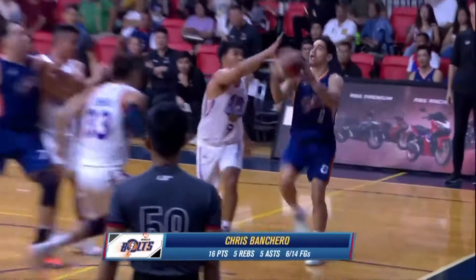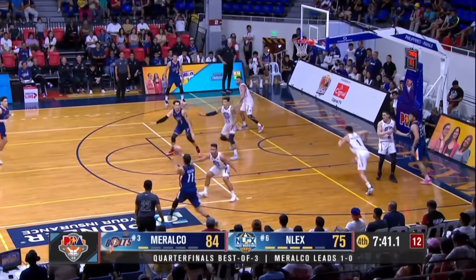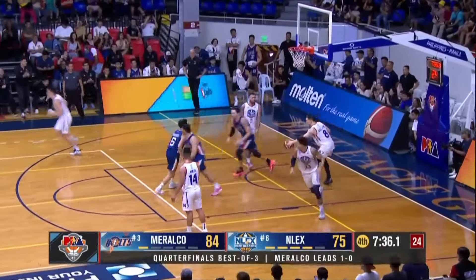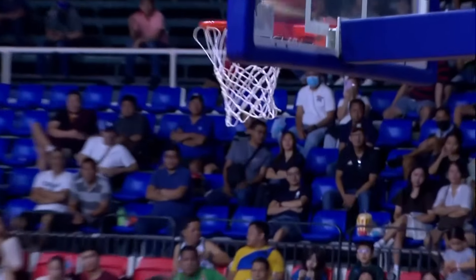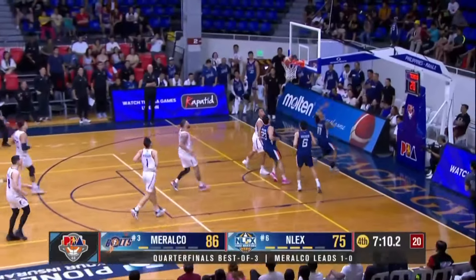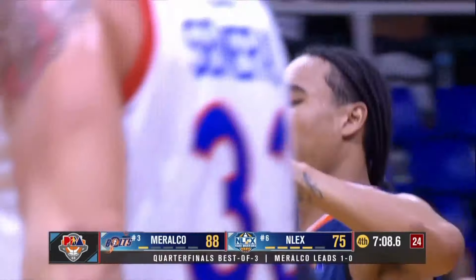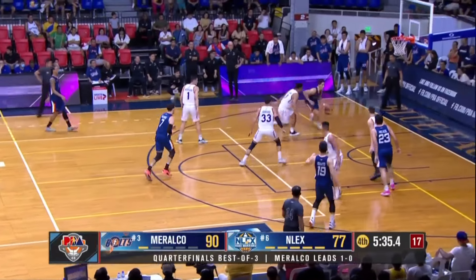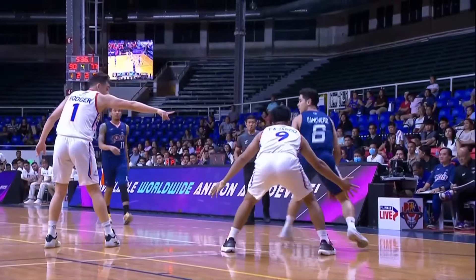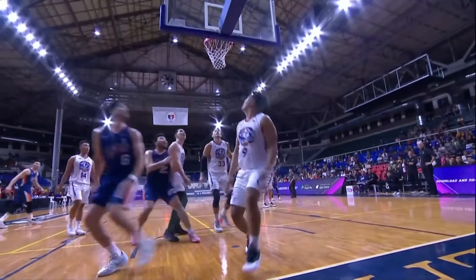Banquero has been limiting Ennex here today — Banquero doing everything so far. Pasol to Newsome, great ball movement from Meralco. Banquero going inside and the floater is good — PBA, Chris Banquero, the floater is good. Meralco starting to pull away. Banquero on the run, beating Bajardo — no help there on the baseline, and it is just an easy lane for Banquero.